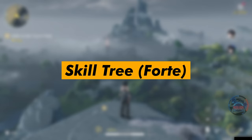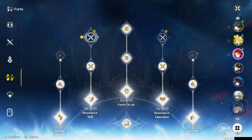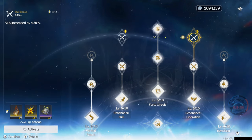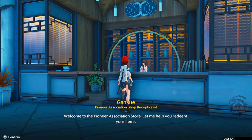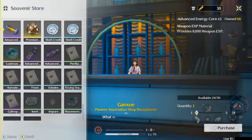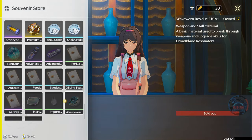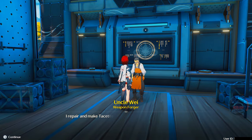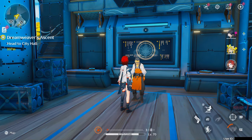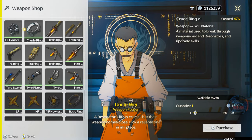To maximize your Chixia damage, you will need to also upgrade her skill tree, or Forte, in the game. Chixia is a gunner, so she needs Impure Plogiston as her upgrade material. You can buy these from the souvenir store in exchange for wooden shards. The wooden shards are collected by traveling the world, breaking wooden boxes, and as rewards for doing quests. You can also purchase the material from the weapon shop using shell credits. However, both of these shops have limited quantities.